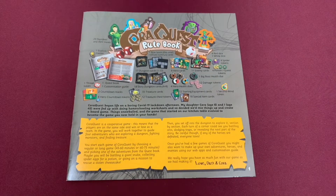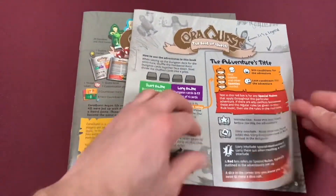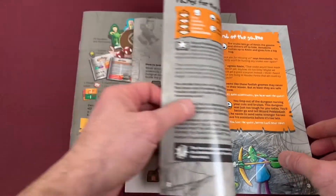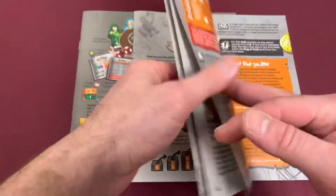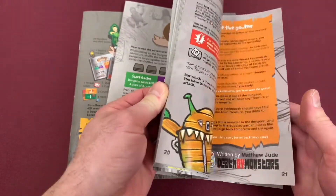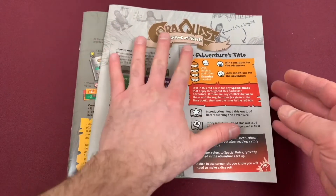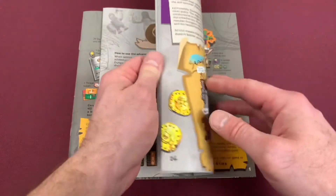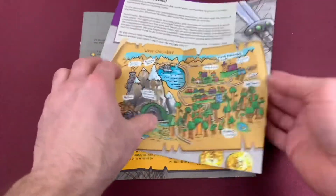Yeah! Alright, we're going to be doing a new quest. Back when they did the Kickstarter, we did one of the quests — I think we did the snake one. We did the snake one, and there were these two gnome guys and they really needed our help. We're going to do a different one this time. But I'm not 11 anymore — you are 12. This Korra Quest has a great quest book, and we're going to be doing one out of here.